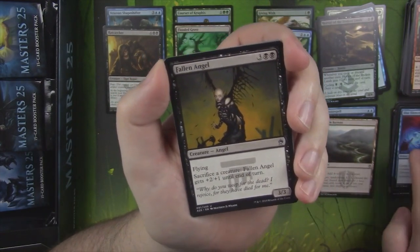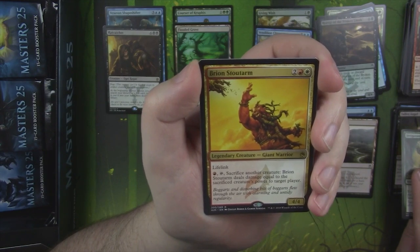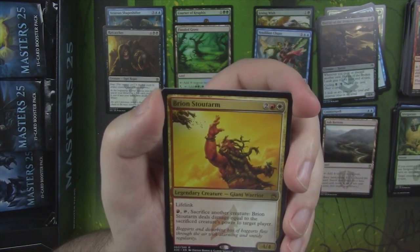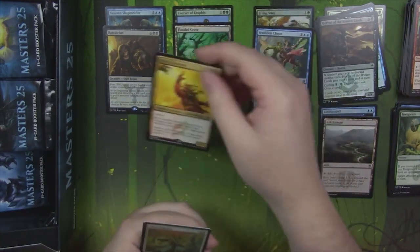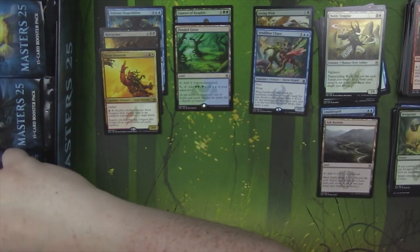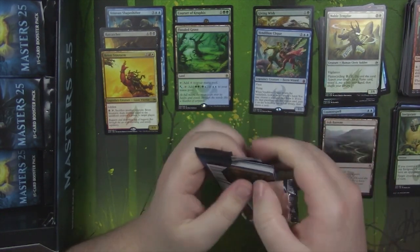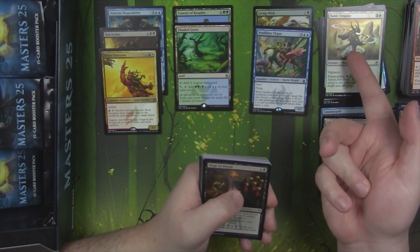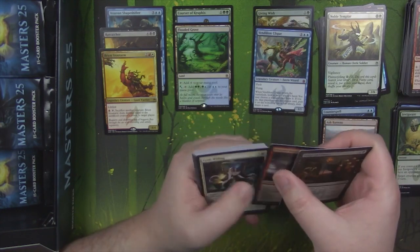Blue Elemental Blast. Fallen Angel. Invigorate. And Bryon Stoutarm — this guy was cool. He's from Lorwyn block. He hurls things, which is pretty funny. Sacrifice another creature, he deals damage equal to that creature's power. So he's basically fling on a stick. And Noble Templar as our foil — a nice little cycle for planes. These guys are really good in any deck where you're splashing, like if you're splashing white in a sealed or draft deck.